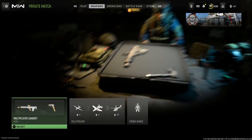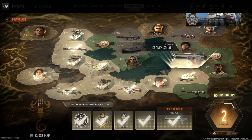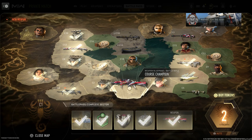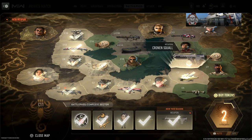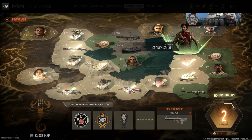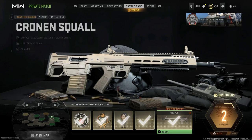Now how do you unlock this? First off it's going to be in the battle pass. C11 is where you unlock this, so to get there you start at C1 and you can go over to C4 to get the Intervention, or work your way over for the RM277 or the Cronin Squall. An easier way to do this would be to buy into the Black Cell battle pass — you can unlock more easily by going down those two paths and you'll get a lot of unlock tokens along the way. Here it is at tier 13: the Cronin Squall.